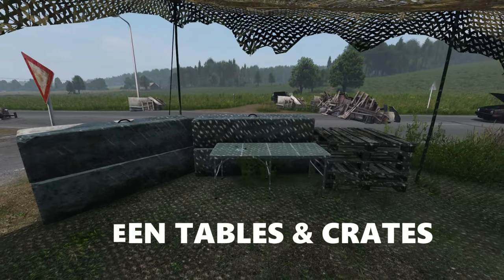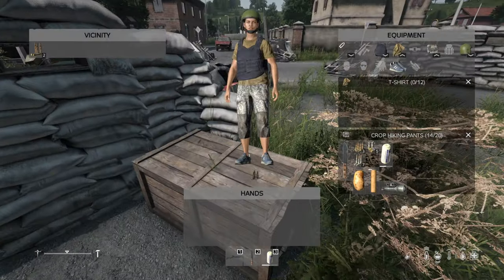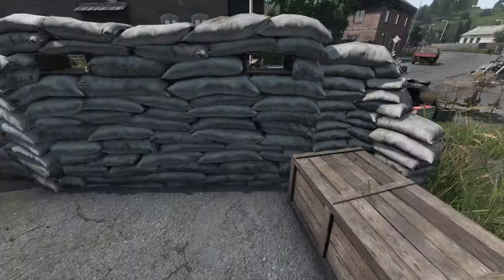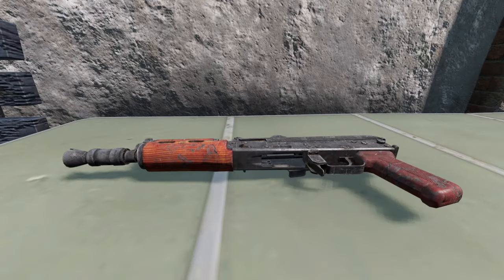You can find these green tables and there are a ton of them in spawn towns like Brenna, Adamao, Columbretti and Sitnik. Here you'll find almost every type of MO as well as medical supplies, and there's also the chance to find weapons like the AKS-74U.